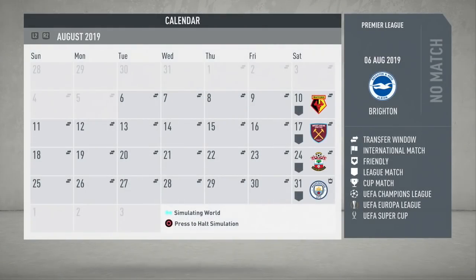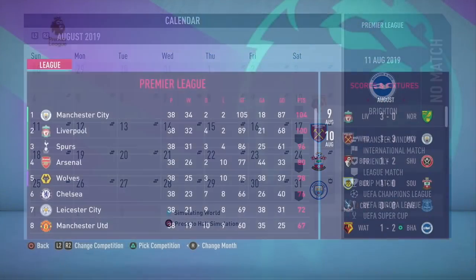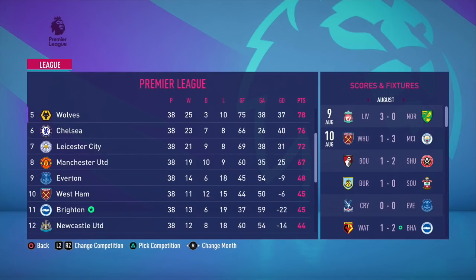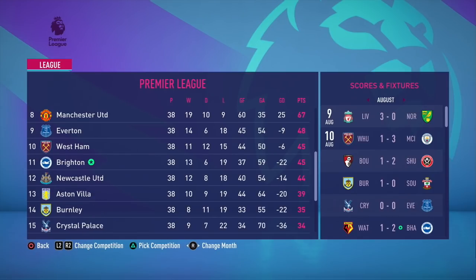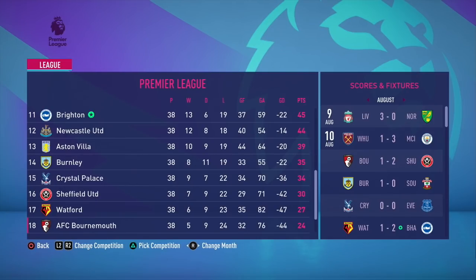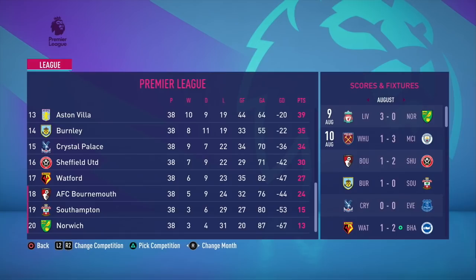Could these signings get us into mid-table and the last 16 of the FA Cup as the board expects? In the Premier League, we did finish in mid-table — 11th place — keeping the board happy. We scored a surprisingly low 37 goals in 38 games, which was poor, but still finished 11th, 21 points clear of Bournemouth in 18th. We were far clear of the dreaded drop zone in the first season.